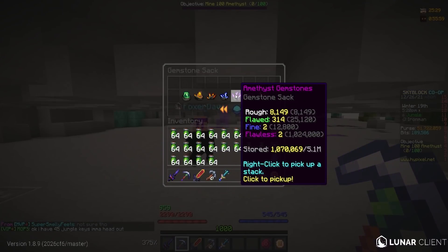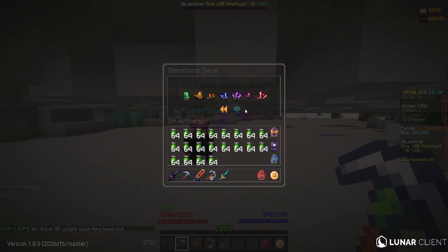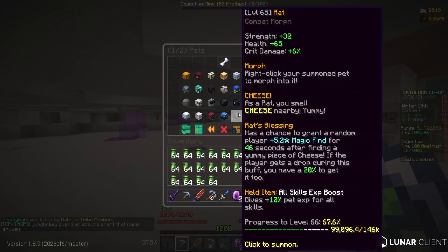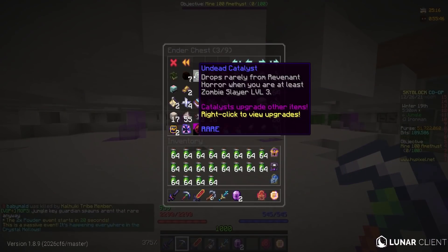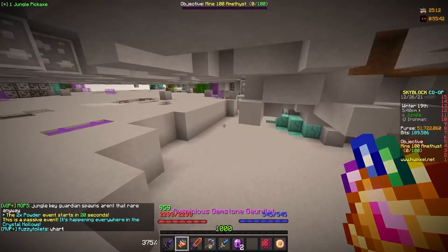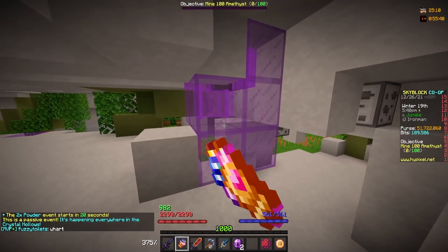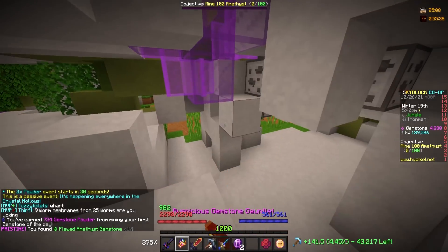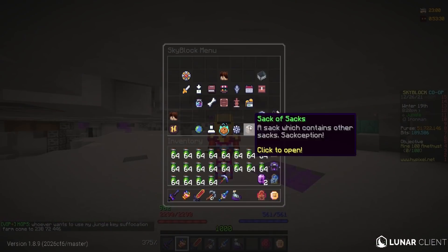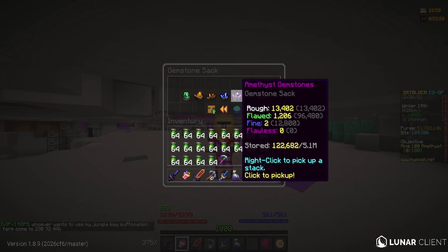Right now I have 1,070,000, but obviously 1,024,000 of that is the flawless — let me take out the flawless to avoid confusing myself. There we go, now we know exactly what we need. Let me go ahead and grab out my gauntlet and get to mining. This shouldn't take too long — maybe I'll even make a little timer. Right now it is 10:30 p.m., so let's see how long it takes to get all the amethyst that we need.